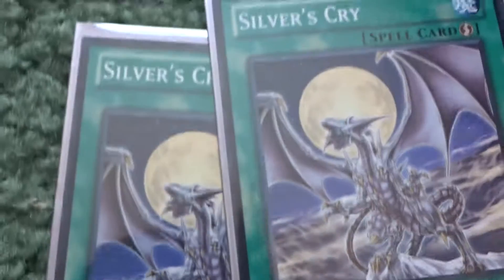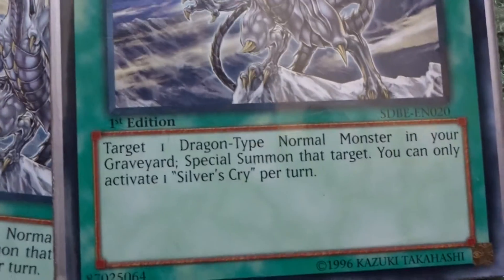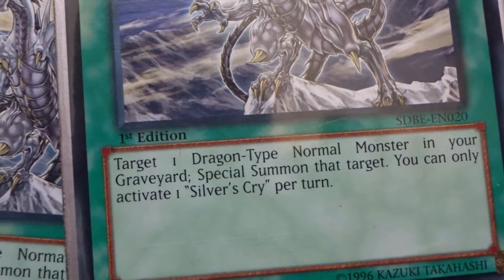Next are two Silver's Cry — quick-play spells. Target one normal dragon type monster in the graveyard and special summon it, so I can bring back Blue-Eyes White Dragon. I can only use one per turn.